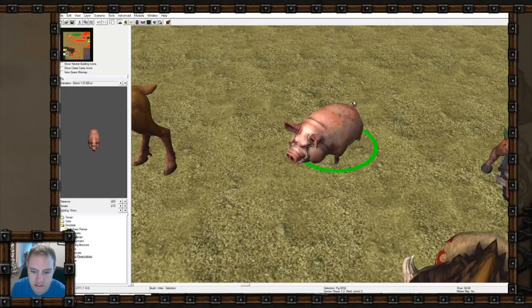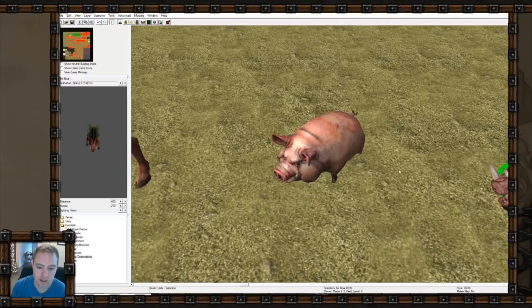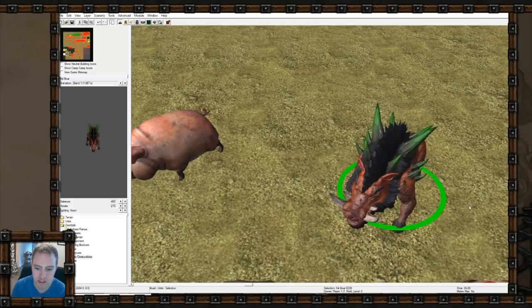This pig just looks too much like a swine you would raise in a pen - it's too pink. I liked the old one with the brown pig with kind of fur on top, basically like a fell boar but smaller. This one just doesn't seem to fit. And this is a fel boar - pretty creepy, totally mutated from Outland, which is pretty sweet.